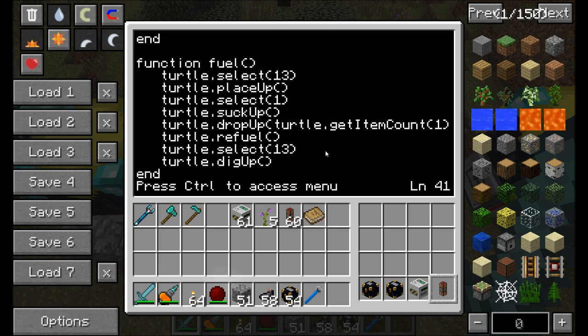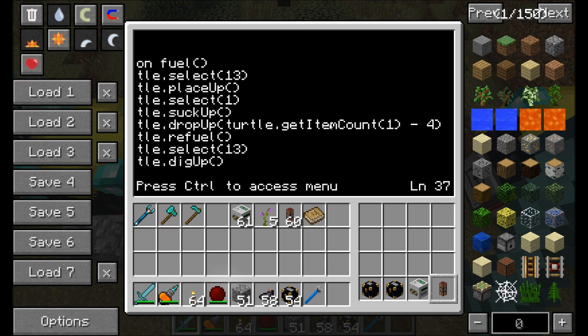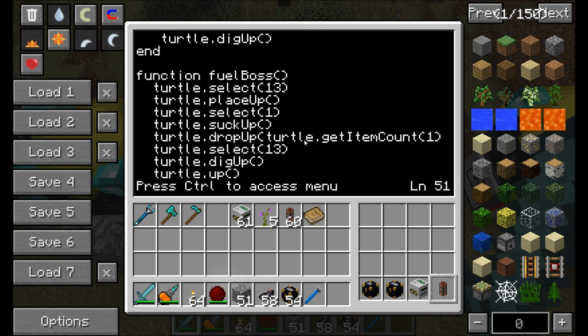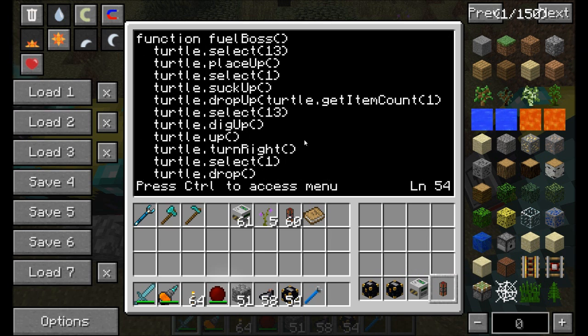The fuel function is pretty easy. It selects slot 13, places it above yourself, then selects slot 1. It pulls out a stack of coal, puts back everything in that stack except 4. It gets the current number of items, subtracts 4, and places them back up. Then it refuels itself, selects slot 13 again, and digs up to break the ender chest and put it back in its position. The fuel boss command is only used by the very first turtle, but it's part of every program on every turtle, just in case.